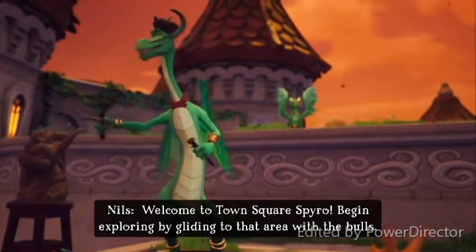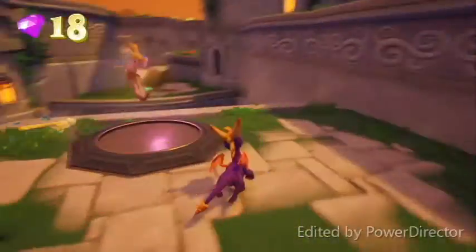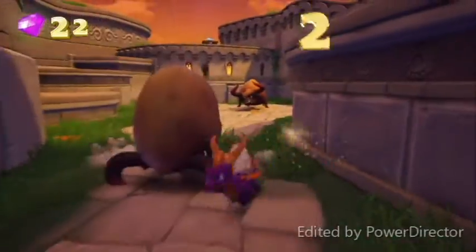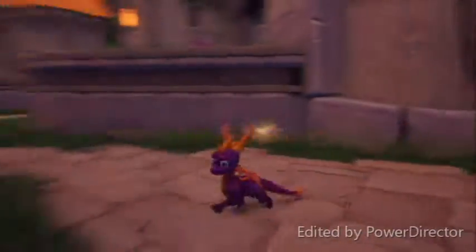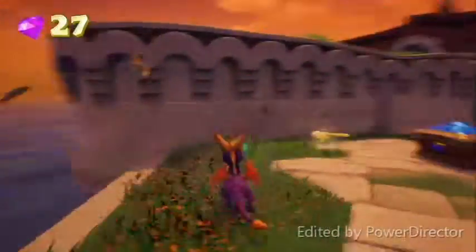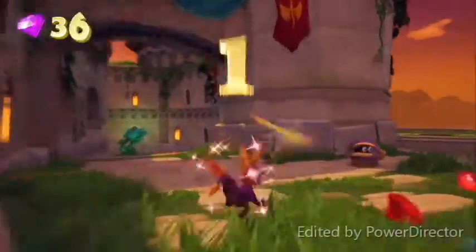The in-game tutorial says to begin exploring by gliding to that area with the bulls. Remember, gliding is pressing the jump button and pressing jump again in mid-air. The next enemies you're going to see are bulls. There are two ways to take out the bulls — first is to charge them; they'll get their horns stuck in the ground and are defeated as is, giving you gems. Then you can flame them to get rid of them completely. Or you can just flame them outright at the beginning and that will take care of them.